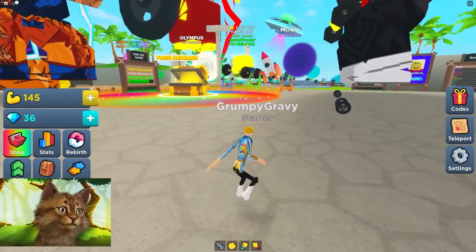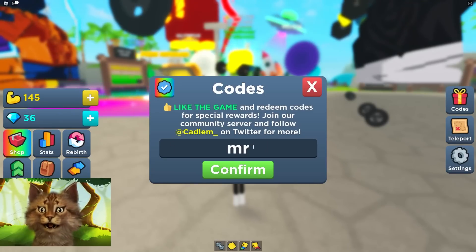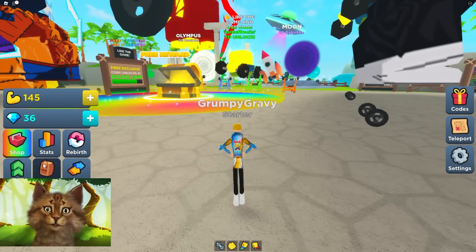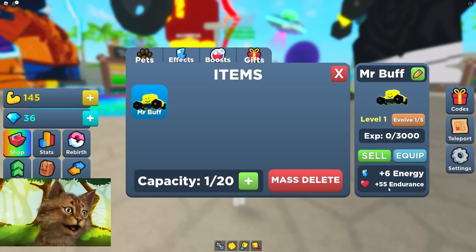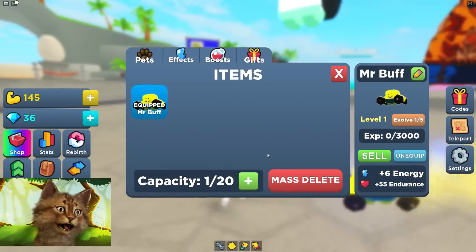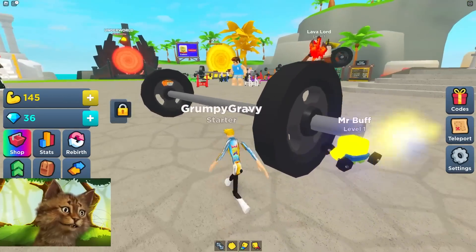Like the game and use code MrBuffRocks. Let's enter that — MrBuffRocks. Boom. Oh, MrBuffPet! Plus six energy. Let's equip that. So this gives me plus six energy, which means this makes me run faster. Yeah, every time I'm running it makes me go faster.